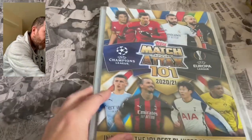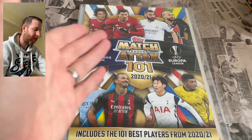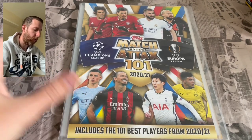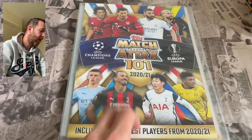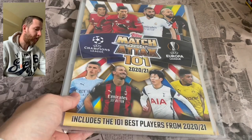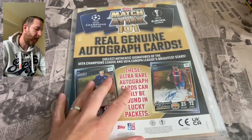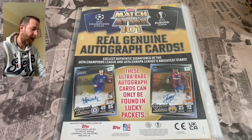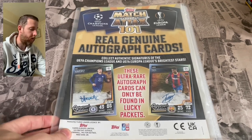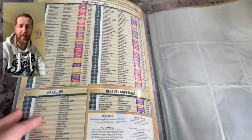So yeah, let's crack into it. Look at that front cover for Match Attax 101 2020-2021 — Champions League, Europa League, including the 101 best players from 2020-2021. We've got Sancho, Son, Ibrahimovic, Foden, Cavani, Lewandowski, Benzema, and Neymar Jr. on the front cover. The binder comes like this — I don't think there's a starter pack as we'd normally expect. On the back cover we've got real genuine autographs with Havertz and Fatih shown, plus Mount. Looks really nice.